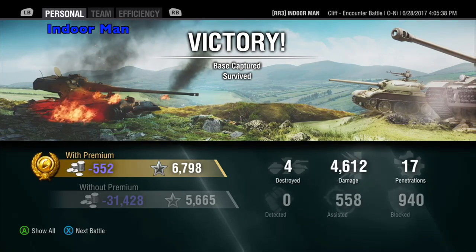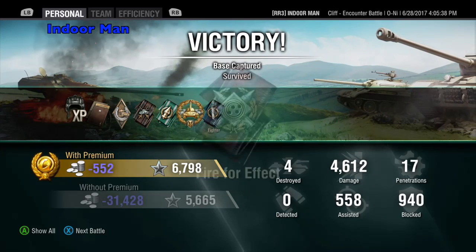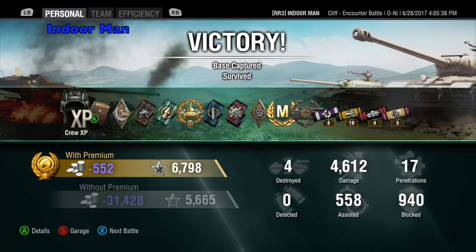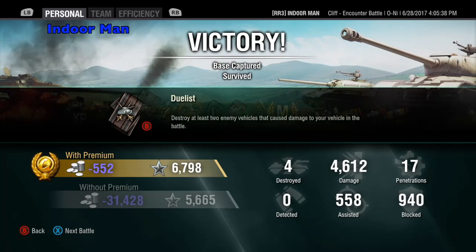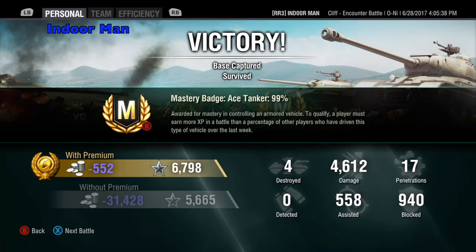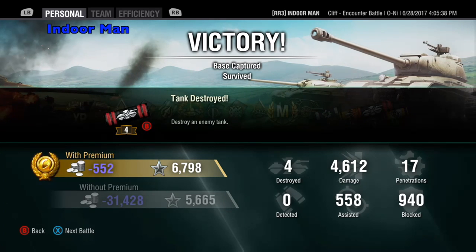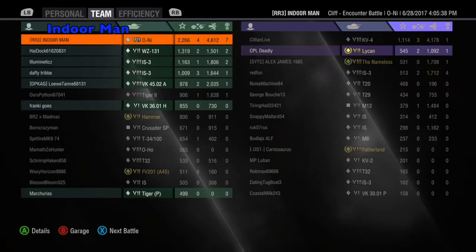In this game I lost 552 silver, and that's because I had to use my large repair kit after that failed ram. I managed to earn 6,798 experience with a 2x multiplier from the String Theory op. In this game I managed to deal 4,612 damage, assist with 558 damage, and destroy 4 enemies while blocking 940 damage. This earned me High Caliber and Mastery Badge Ace Tanker, and I placed at the top of my team earning a base XP of 2,256.